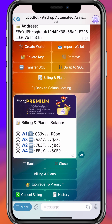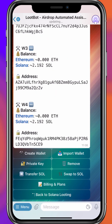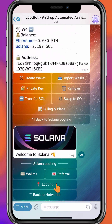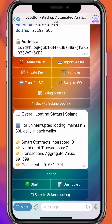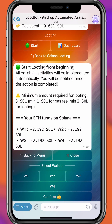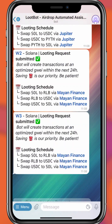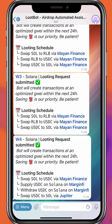We'll look into that later. For now, let's go back to Solana looting and click on Looting. According to this automation tool, for uninterrupted looting maintain 2 Solana daily in each wallet, which makes sense. Click Start, select all four wallets, click Confirm, and that's it — the Solana looting has started.